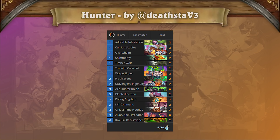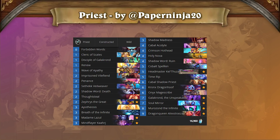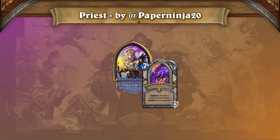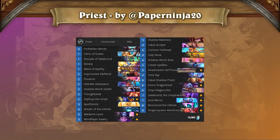A lot of competitive players predicted that Priest wouldn't survive the expansion and remain a competitive deck, and while that could still prove true down the line, it actually had a pretty successful Day 1. The list that got the most attention was this Highlander Priest, which Paper Ninja 20 went 25 wins with to Rank 2 Legend. Some players also had a bit of success with more traditional Galakrond Priests, and it is possible that the archetype will return to a two-of list once it starts to undergo the refinement process. But for now, in an unsolved meta, the Highlander build looks quite strong, and it can even compete against Druid.